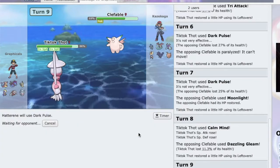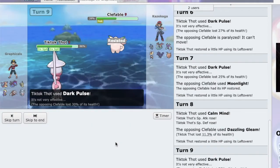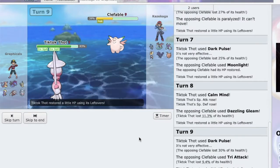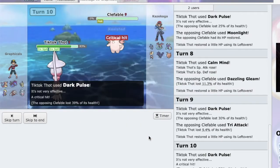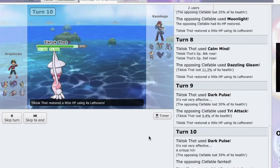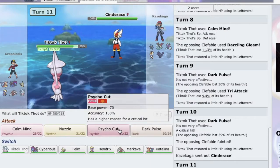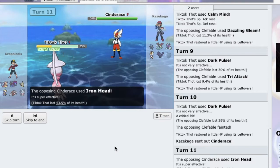This is a perfect start for me. Especially if he switches, nothing's gonna want to take a plus-three Special Attack boosted Dark Pulse on his team. Critical hit — that's perfect, lovely. Cinderace comes in — I gotta Nuzzle it, it's so fast. Okay, Iron Head and it flinched.